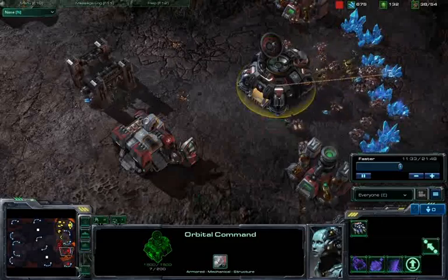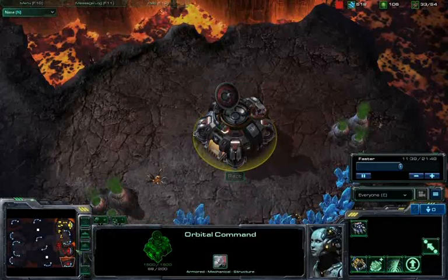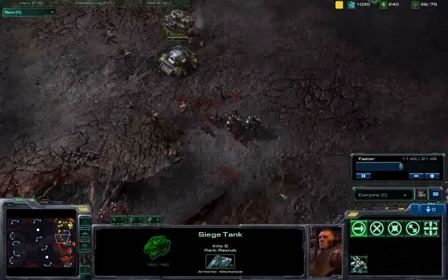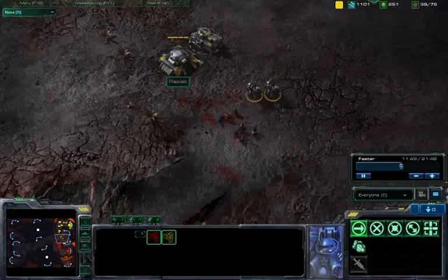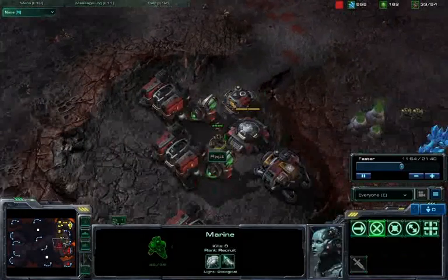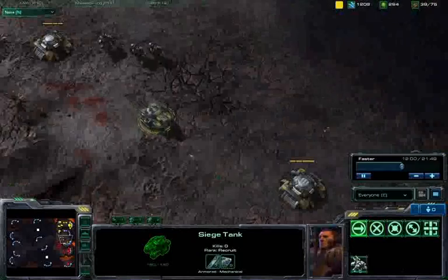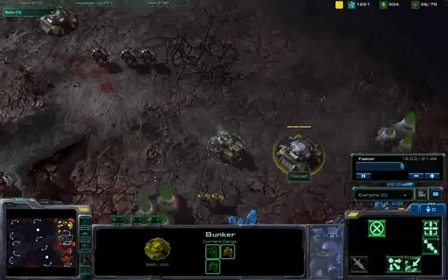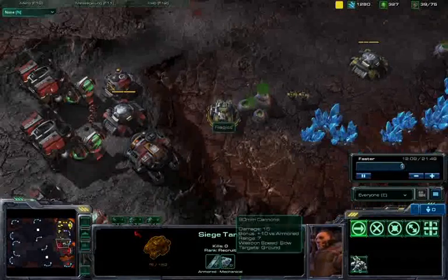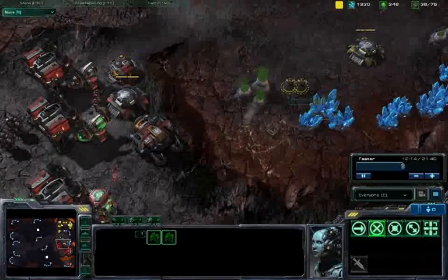I've got a bunch of energy here on my second orbital command. I have it control-grouped into my orbital command group, but I apologize — I missed an encounter. One siege tank goes down to my infantry units, but with the combined fire of these two marauders and that bunker, my main attack force is pushed away. This siege tank is straying much too far into my bunker — that's a free kill for my bunker men.